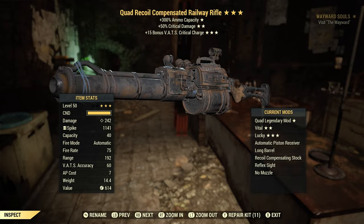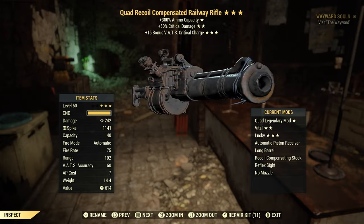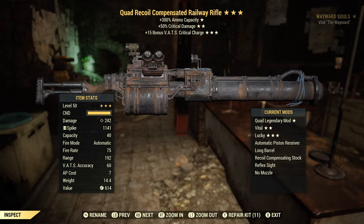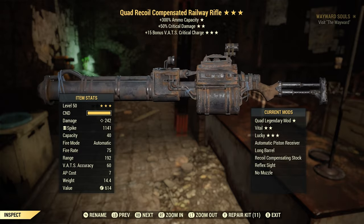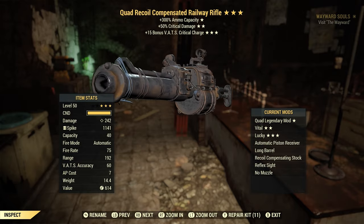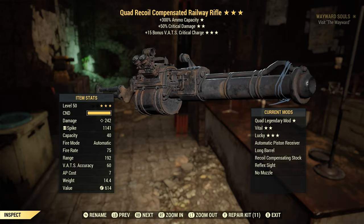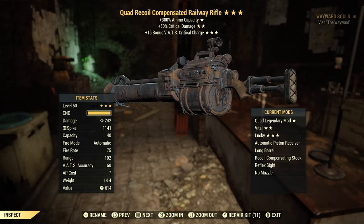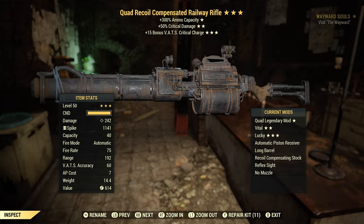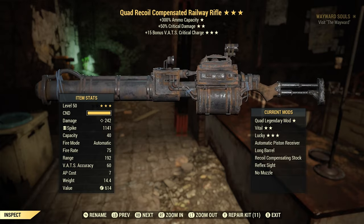For the exact mods I use, I have the long barrel, the recoil compensating stock, and the reflex sight. The mods you want on a rail rifle are ones that increase your damage. The reason I use quad is because you get 40 bullets in a magazine — you don't need to reload as much and you put out more damage. From the earlier clip, I didn't have to reload, so I was just able to keep shooting.